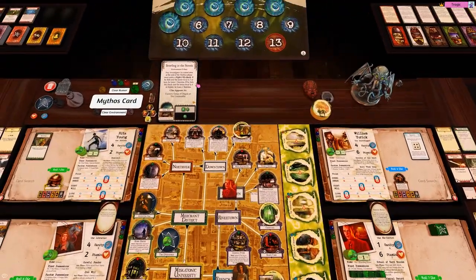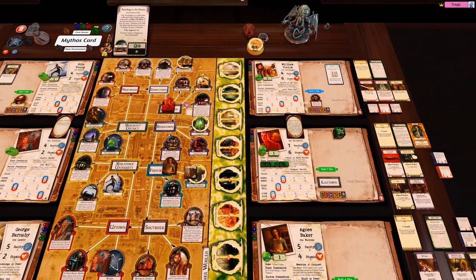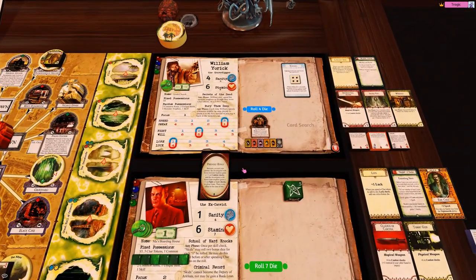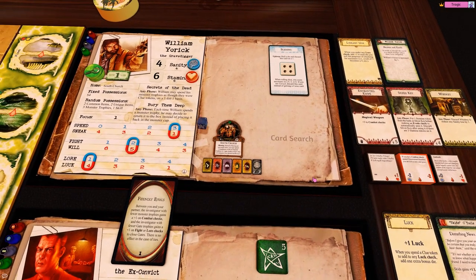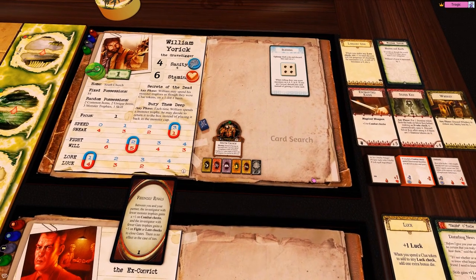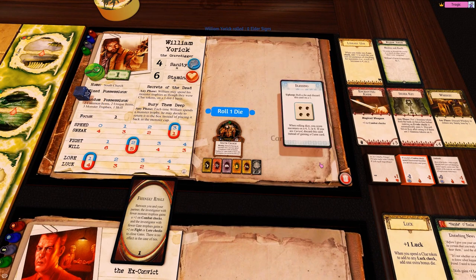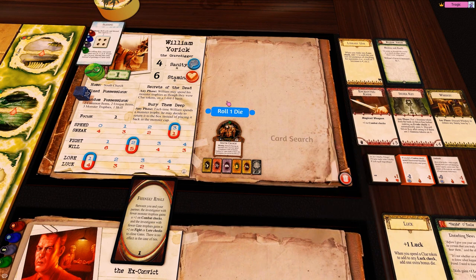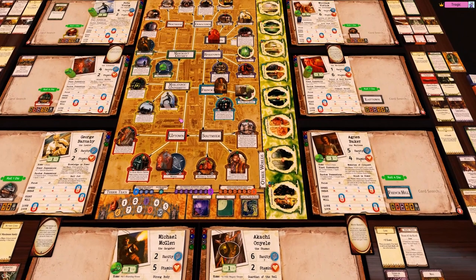Oh wait - with this card in play, at the end we have to do fight zero checks or lose stamina. That's not cool. So this guy's turn - he has to roll for his blessing first. Oh, no - a one. It's terrible. So he loses the blessing. Didn't last long. I still don't know what to do with this guy. I'm just going to leave him at the church.